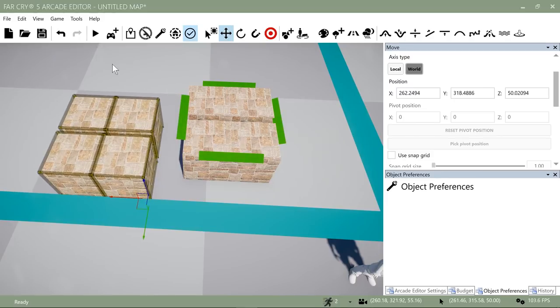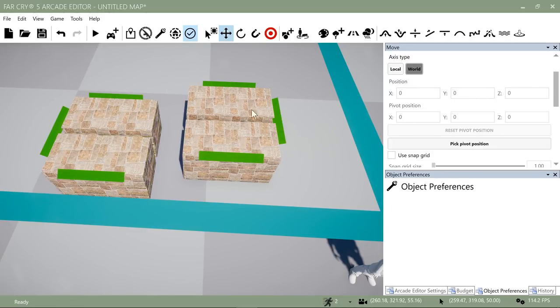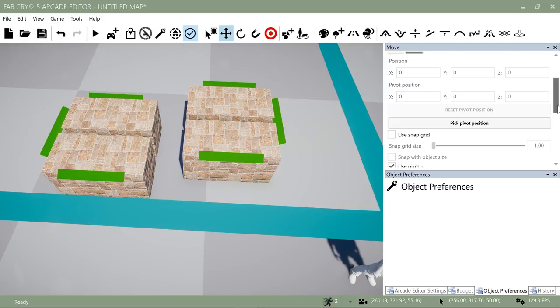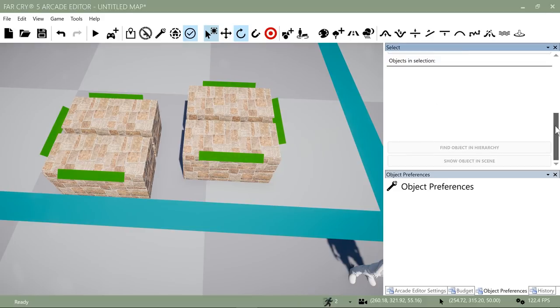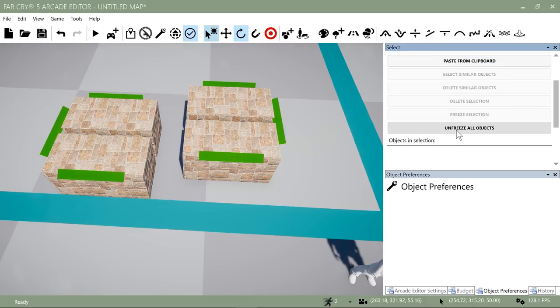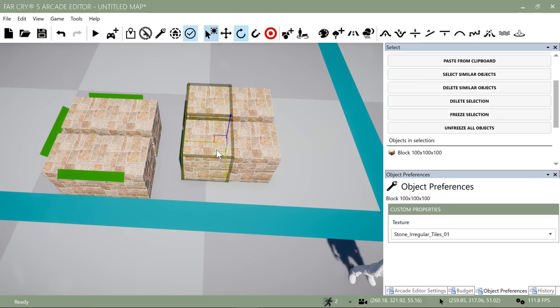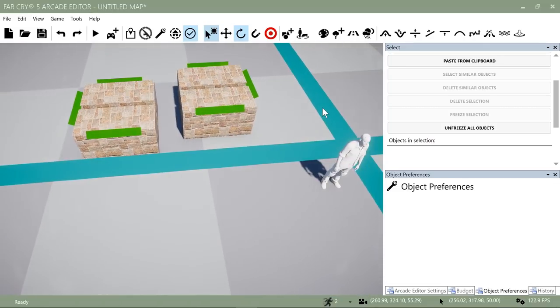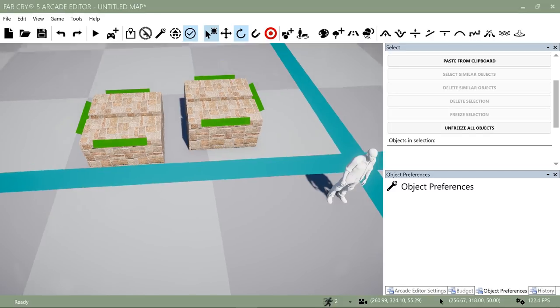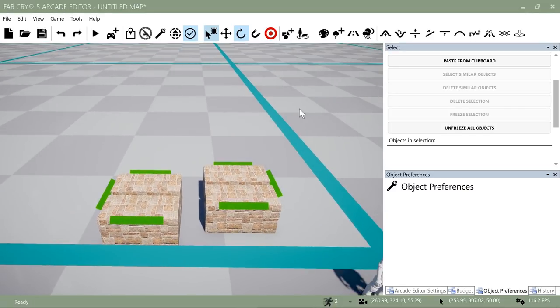If you want to move the frozen objects again, go back to the selection tool and go down to Unfreeze All Objects — now you can move them again. This is really handy when doing a lot of custom building because when things get complicated and you have objects in front of other objects, you can grab a large group and move stuff around without accidentally moving something you didn't intend to.